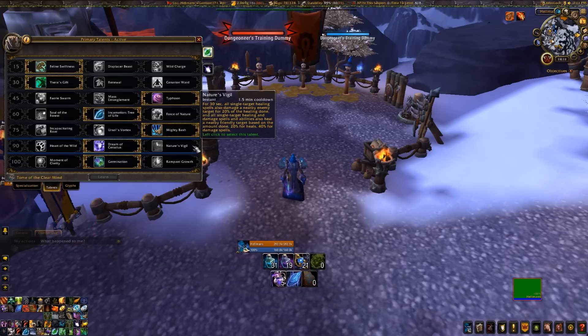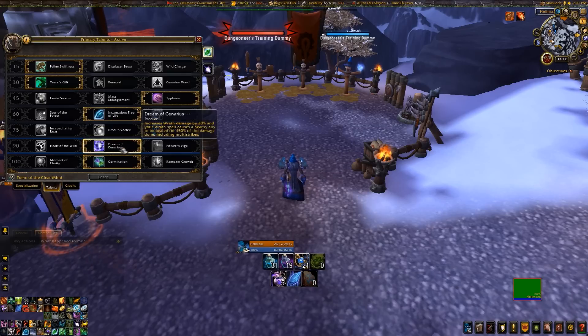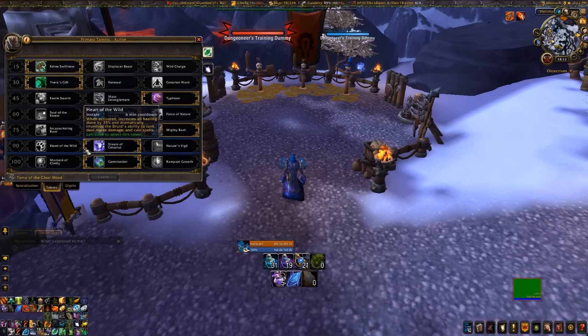Level 90: in my first guide I said Nature's Vigil is awesome - it is not. It's cool in dungeons and alright in normal modes, but in heroic and mythic it just doesn't do enough to justify a level 90 talent slot. So it's between Dream of Cenarius and Heart of the Wild most of the time, and this is the tier where you have to think. Am I running out of mana? Take Dream of Cenarius. Am I sure I will not run out of mana? Take Heart of the Wild. Mana is the big deciding factor.